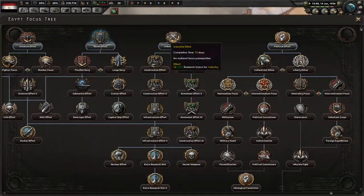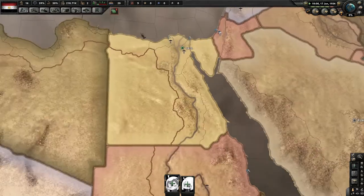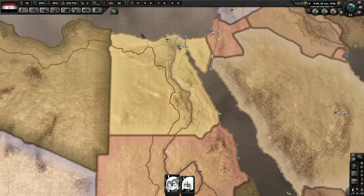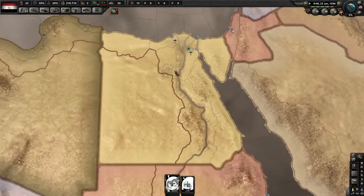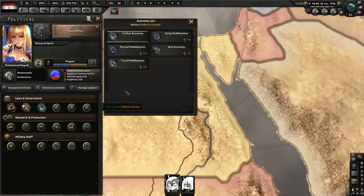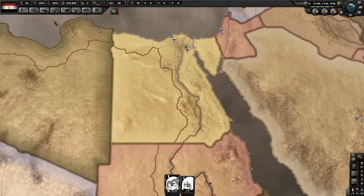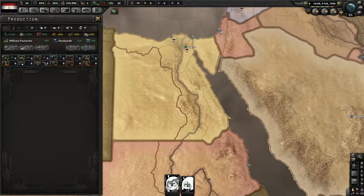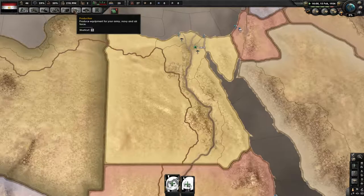Get three naval dockyards right off the bat — you could start producing convoys 70 days after starting the game. Using little modifiers like free trade and partial mobilization, you can construct them faster and have more dockyard output, and then produce more convoys. This is going to be more of a step-by-step process showing how to do it as quickly as possible.